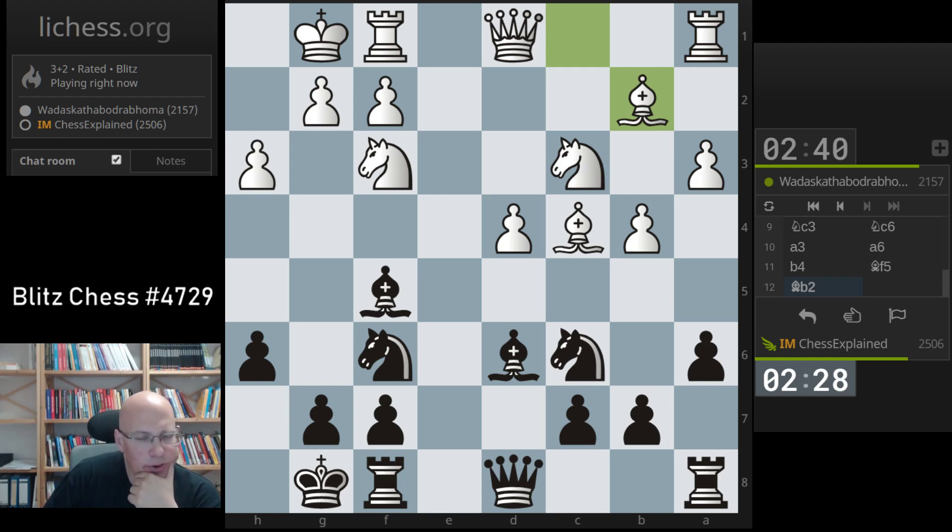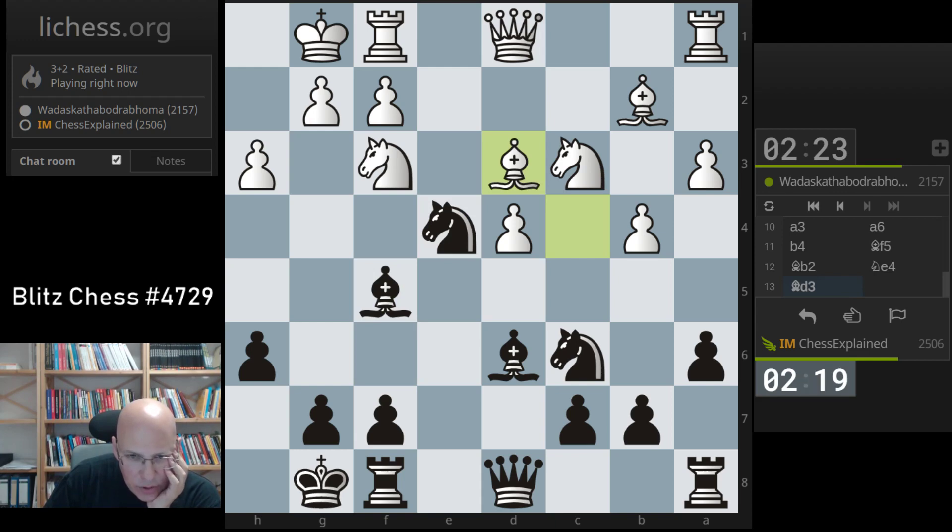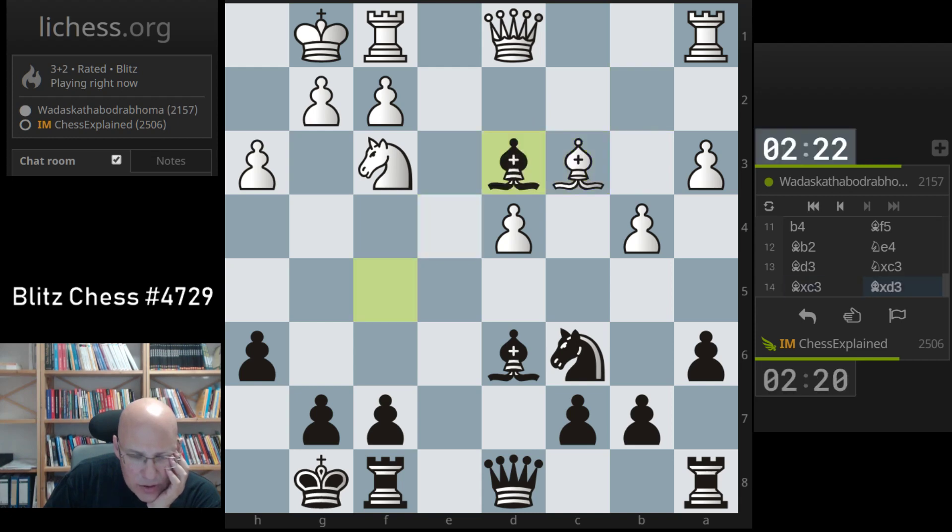Knight e4 - he will take and go d5. I guess that is actually not bad. On general terms I would like to trade minor pieces - the typical IQP strategy. You always have to check if your general strategy is also applying to the specific position you have.